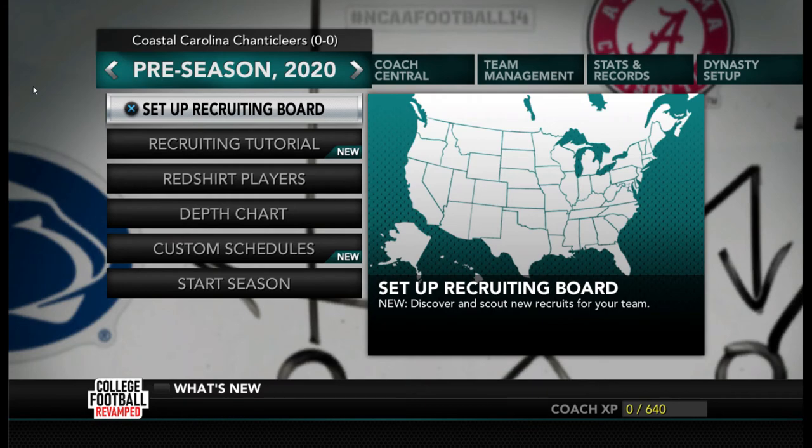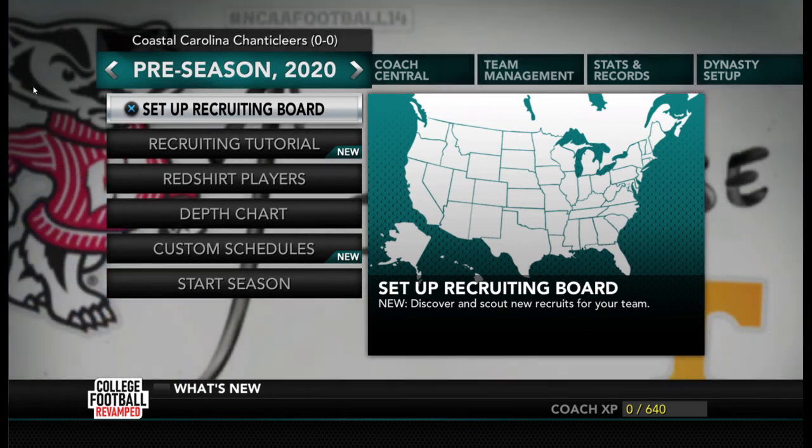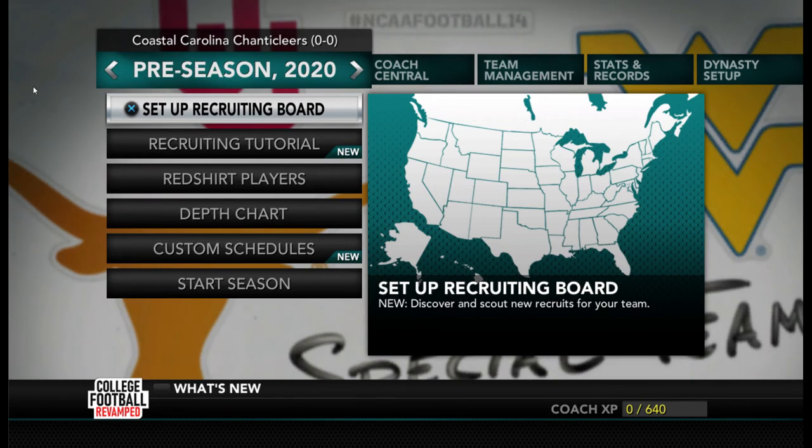I have to give a lot of credit to the people over at the College Football Revamped team. They have done some amazing work. They took some of the teams that have fallen to the bottom of the FBS world — such as Idaho, who dropped out — and replaced Idaho with Appalachian State. They've also taken New Mexico State, who withdrew from the Sunbelt Conference and is now in no man's land of the FBS, and replaced them as well.